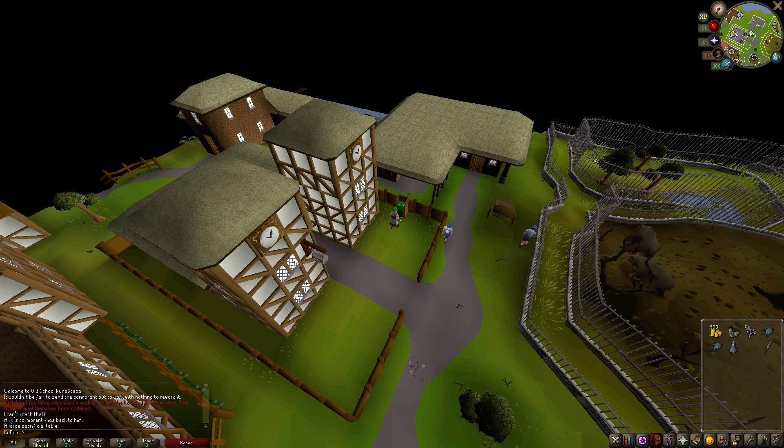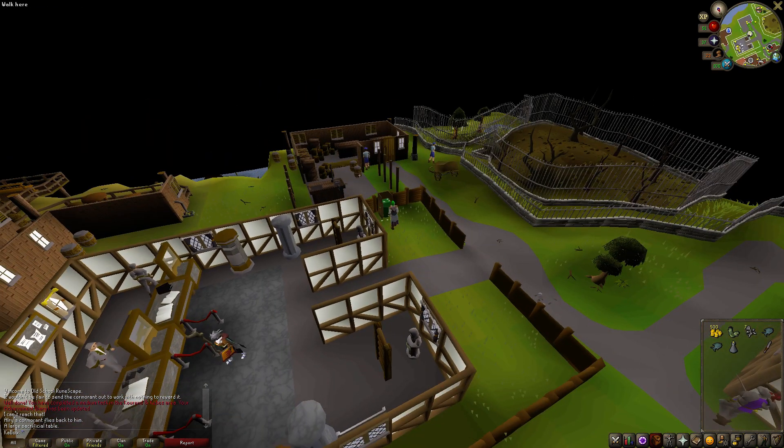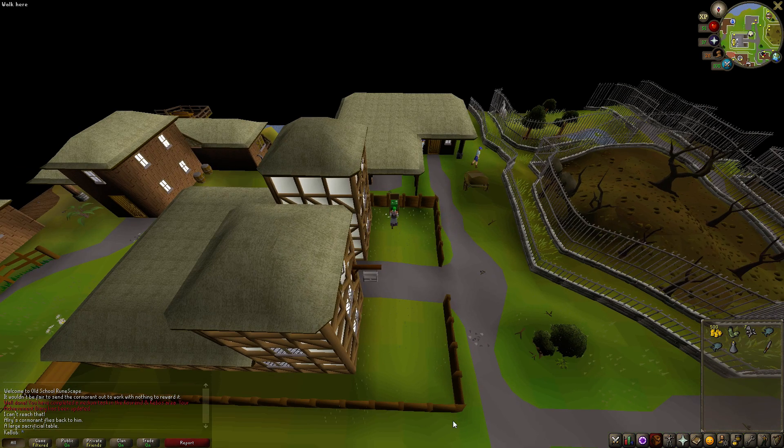Xeric's talisman — it's a rare drop from lizardmen, brutes, and shamans, and it can be attained from stone chests. I've just never gotten one. I really would like one so I can have a more convenient teleport option to get here. It just recharges with lizardman fangs, which I can get no problem. I'm at the level where I can kind of kill lizardmen without it being too annoying — barely, but it works.